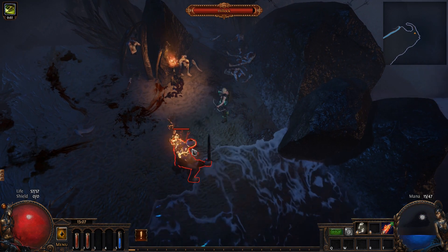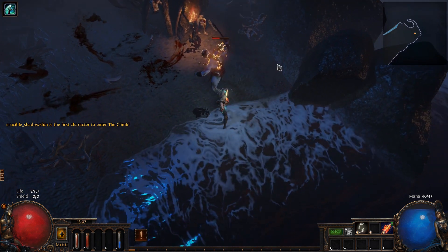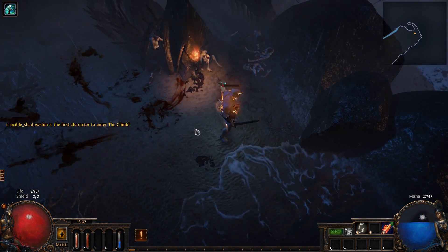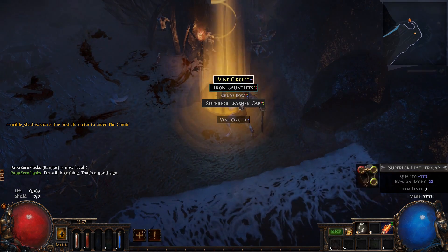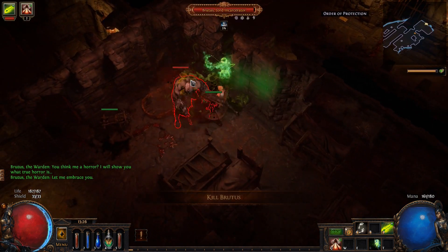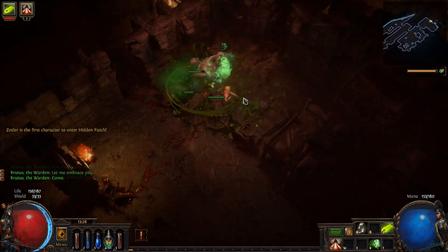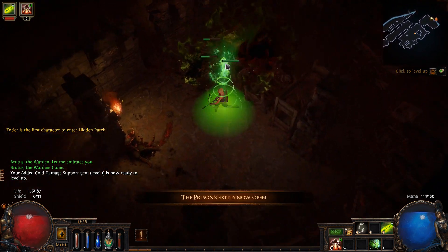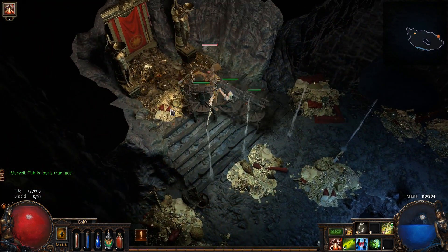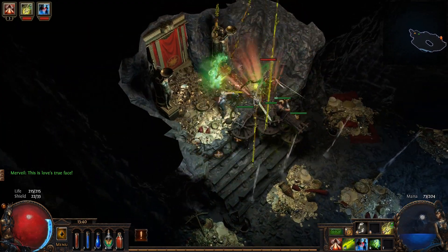Let the day one commence! If you're expecting game mechanics explanation, sound logic, or useful info, you're in the wrong place my friend. We start this magnanimous journey with our pathfinder using caustic arrow, then transitioning into toxic rain once we are able to equip it. Shrapnel Ballista keeps us company while we wait to equip our main damage dealing skill.